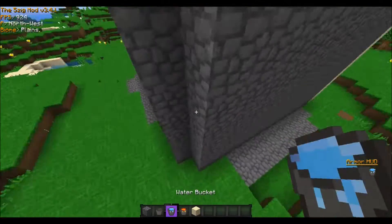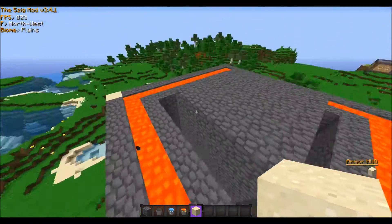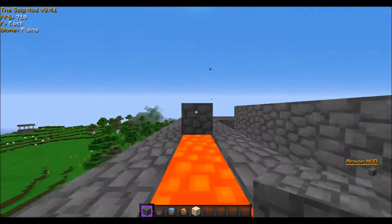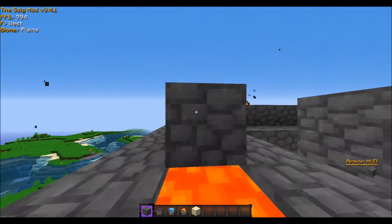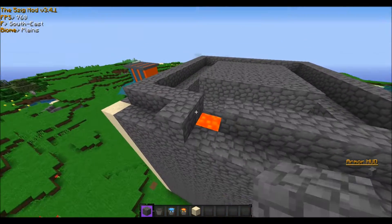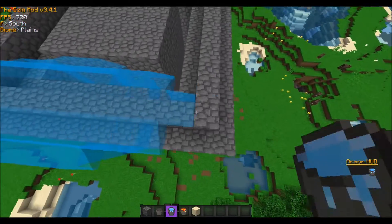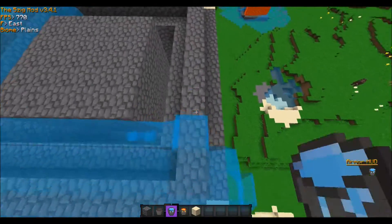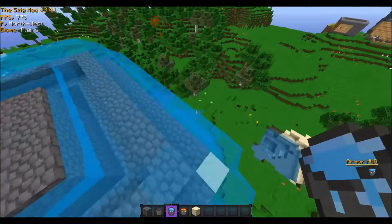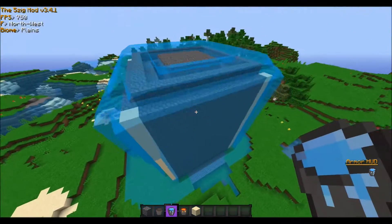If you want your base to be well protected, make sure the wrap walls go up to build height. Go around the whole thing and fill it in. If you want to clear out any remaining water or lava, do that first, then place water on every block — it'll go around your whole base. The corners don't get water on them automatically either, so make sure to place water on those corners individually.